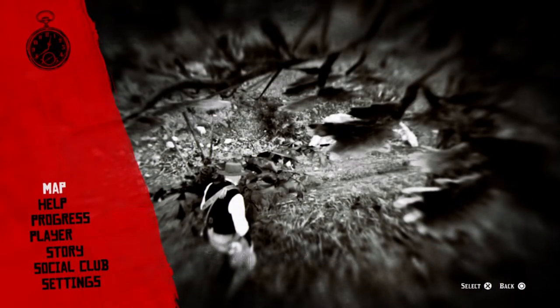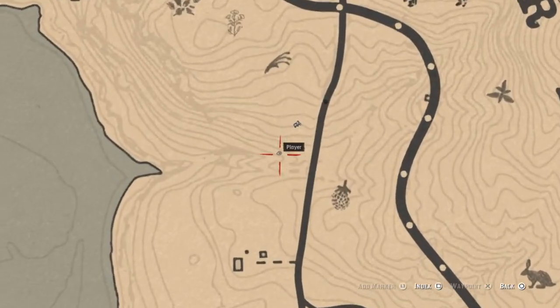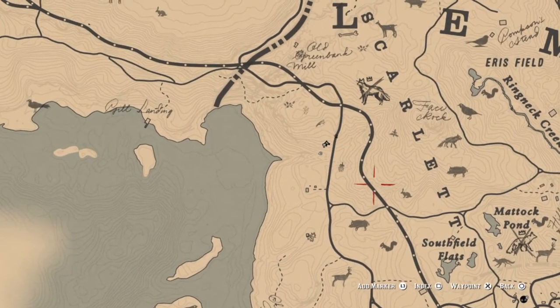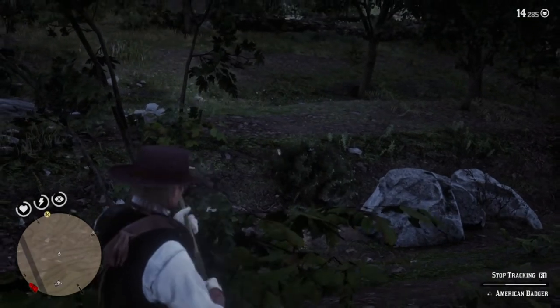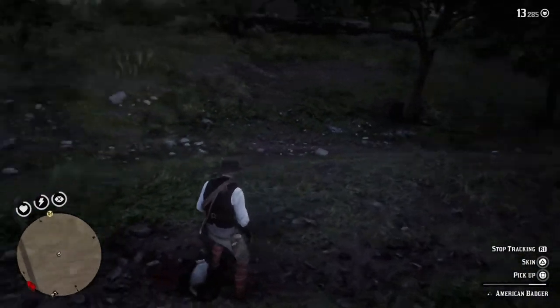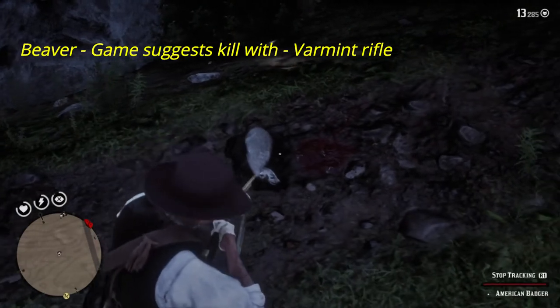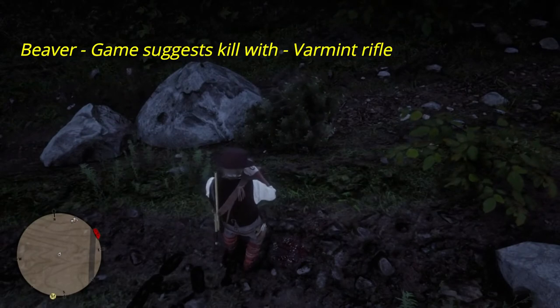For the badger, I'm basically still in the same general area as deer, boar, buck, and badger - all near roads with camp just to the south. Remember badgers are nocturnal, so it's best to come at night or as it's getting dark. The game suggests using a varmint rifle for the badger, which does the job perfectly well.